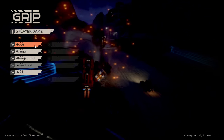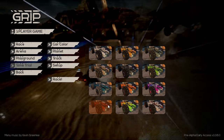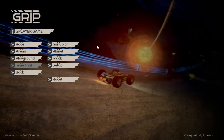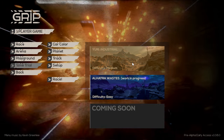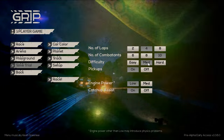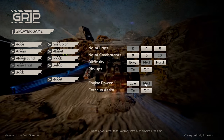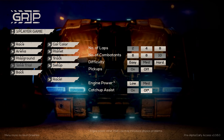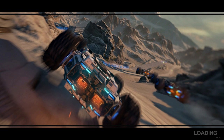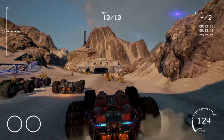So we've got Race, Arena, and Playground. Let's do Race first. I can only see one car at the moment — I'm hoping they add more at some point. I'm going to go with red. You've got two different planets to choose from, and a few tracks. I'll pick this one. I want my opposition on medium, ten opponents, engine power on medium, and catch-up off — I'm not sure I'm doing it right. Let's race! I watched the trailer a while ago and was like, I need to play this. It looks quite good for an early access indie game.